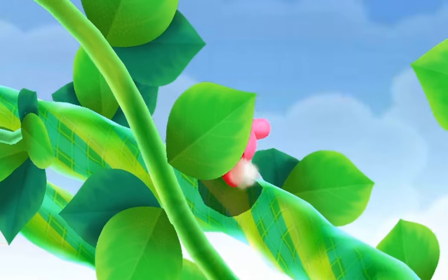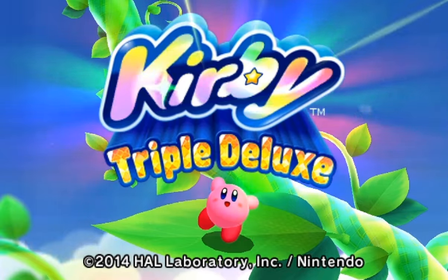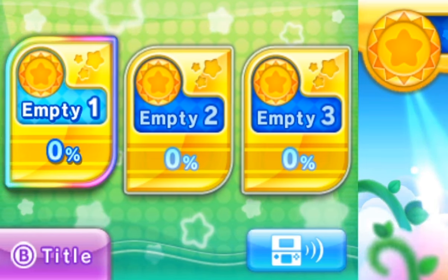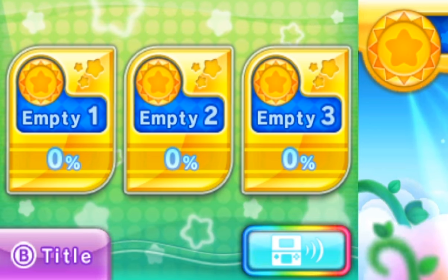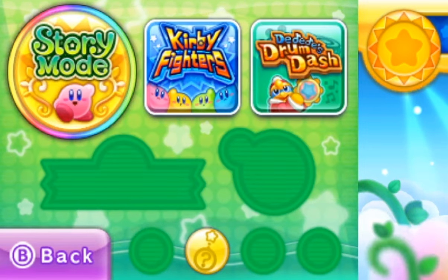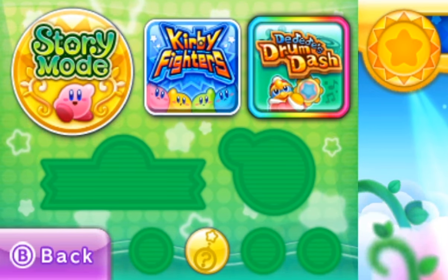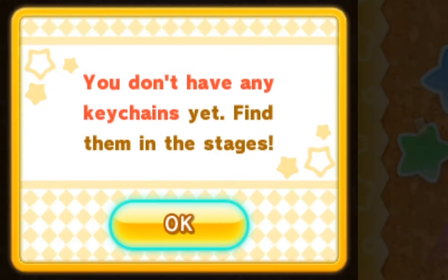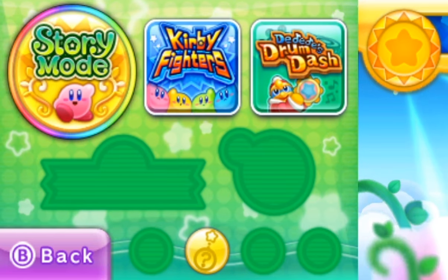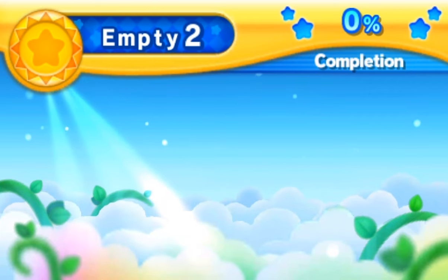Yeah, there's a bunch of sky islands and the sun — is it finally time for Kirby to eat the sun? A man can always dream. Alright, pressing a button. So what you see — you press a button and end up here. This is the screen. We can shoot sound waves with our DS, they have different shapes, that's why you can see part of the screen there. We got story mode, Kirby Fighters, DDD's Drum Dash, and a little question mark. We'll be looking for keychains. Story mode — let's press it and see what happens.